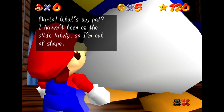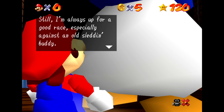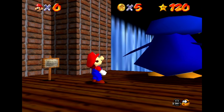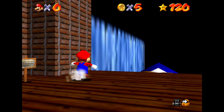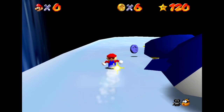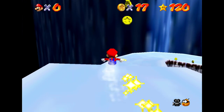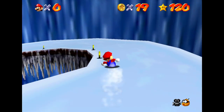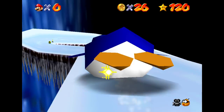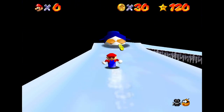Mario, what's up pal? Haven't been on the slide lately so I'm out of shape. Still, I'm always up for a good race especially against an old sledding buddy. What do you say? Ready, set, go! So this race is mostly the same — the track is the same of course — but our main goal is just to beat him. Now since he's so big you really have to be careful because he will knock you right off the edge if you aren't quick enough. Luckily if we try hard enough I think we'll be able to get past him.